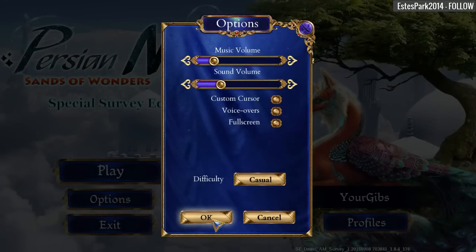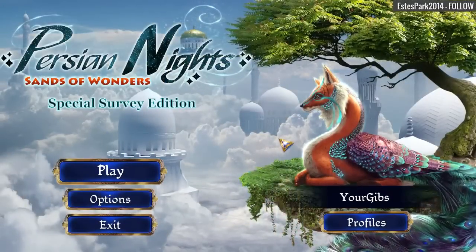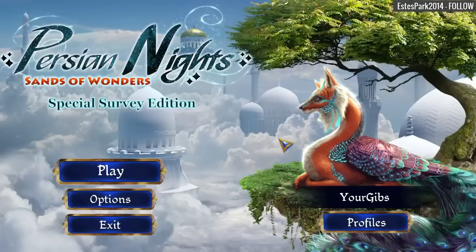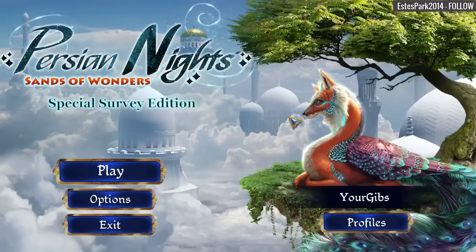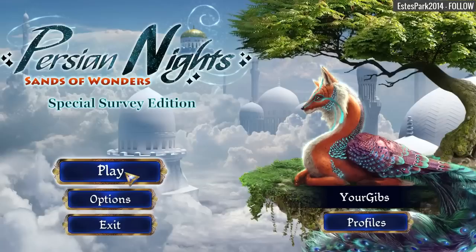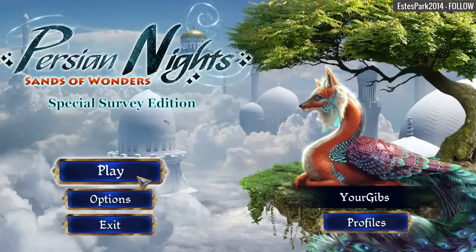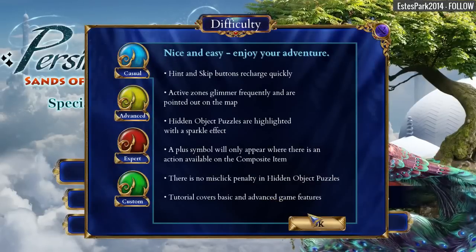Let's go ahead and start by dragging all of those volume bars down low. Hello, Persian Knights: Sands of the Wonder. This is actually being published by Artifix, but not being developed by them. It's being developed by SoDigital, I think. But I do like this animal here — this animal is awesome. So we're going to go ahead and play this. This is a beta, of course. I don't believe there's any other Persian Knights games made previously, so my guess is this is the first. We've got Casual, which is fine by me.